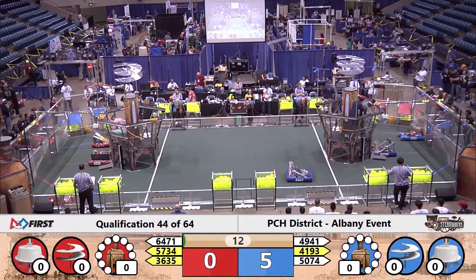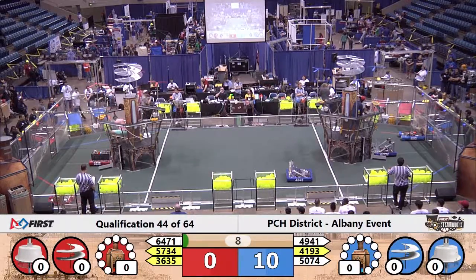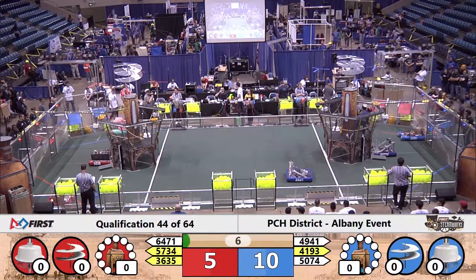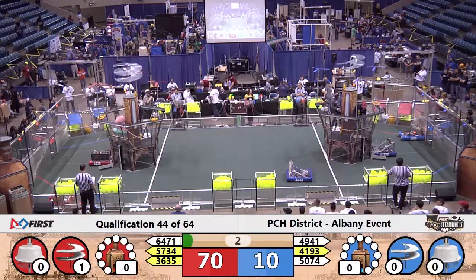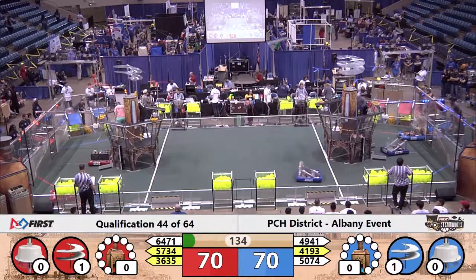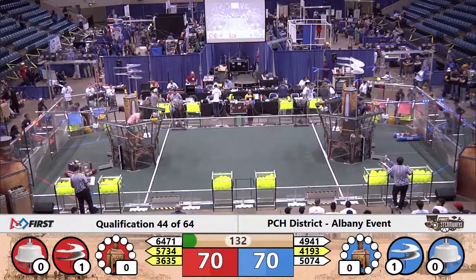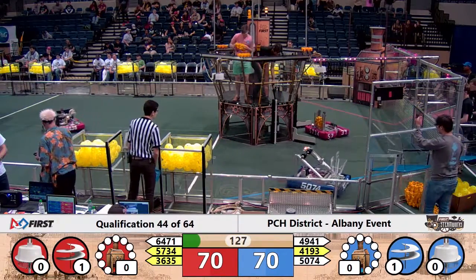15 seconds programmed by the human players to score points: five points for crossing the baseline, 60 points for delivering a gear and placing it into the gear set of the number one rotor and getting it started, signaled by the yellow light — as you see the red and blue alliance both do that. Score 70 to 70 coming out of autonomous, neck and neck as we're in qualifying match number 44 of 64.